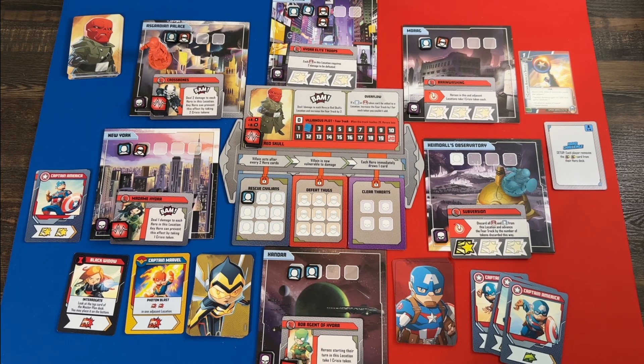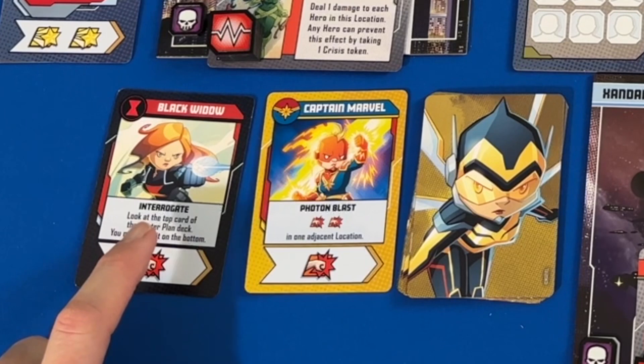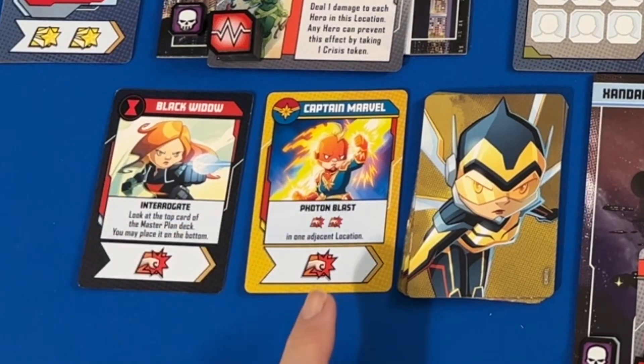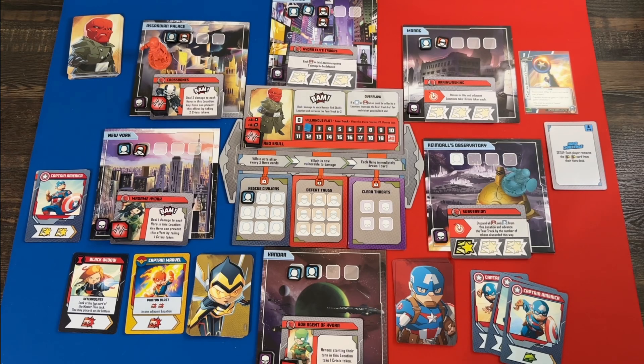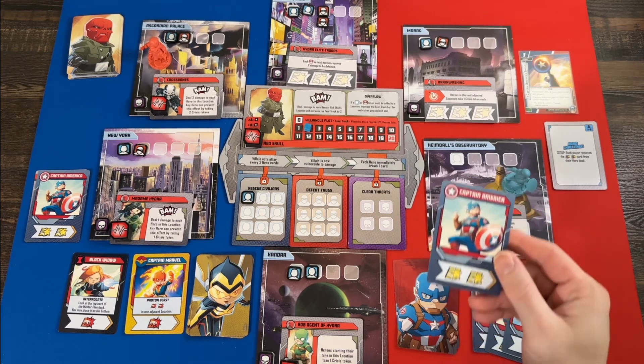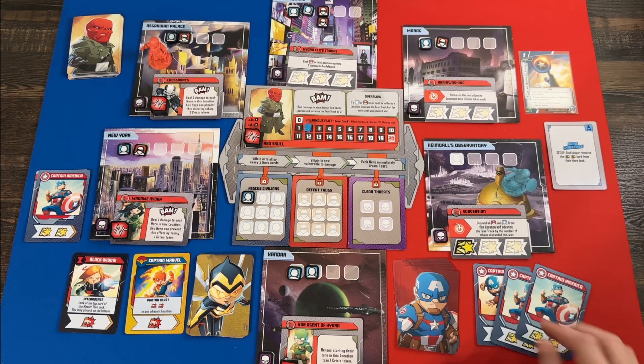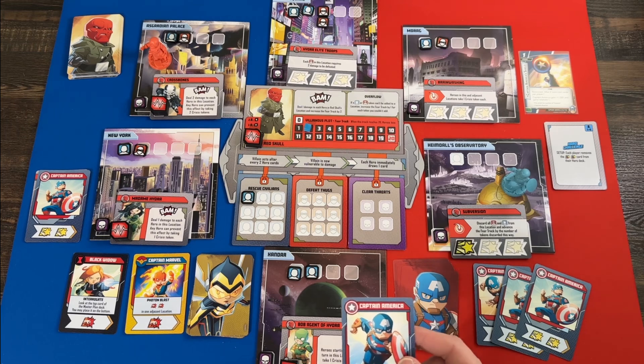Now I've taken one turn I can choose to use a support card. I could use Black Widow's card for a punch and to see what Red Skull does next — she interrogates them — or Captain Marvel's Photon Blast for two punches in an adjacent location plus another punch. There's not a whole lot left to do in my area so I should probably move. I'll draw a card for my regular hero turn — two more heroic actions, Captain America really has a lot of those.